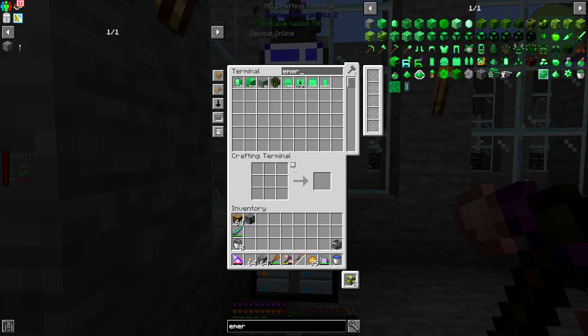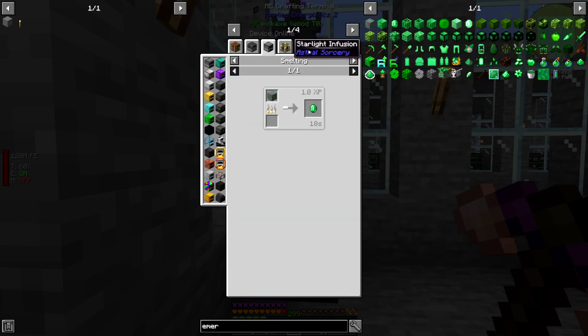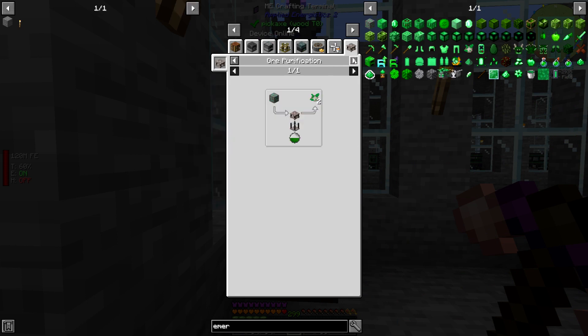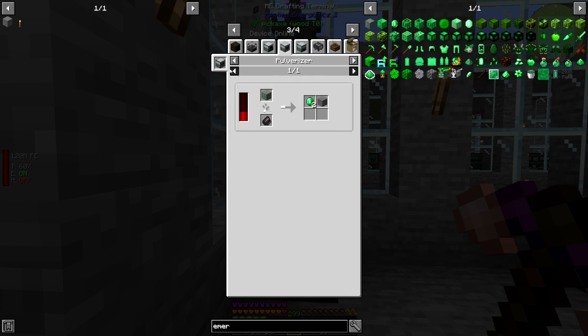There are a lot of different choices for how I could do my processing. Obviously, we can do regular old smelting, but I have something more efficient in mind — pulverizing it using the pulverizer from Thermal Expansion. By doing this method, we can actually get approximately 2.5 emeralds for every emerald ore. If you notice, it does say additional chance of 50%.